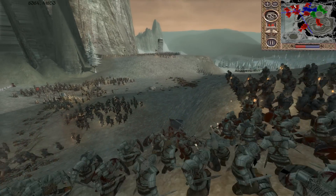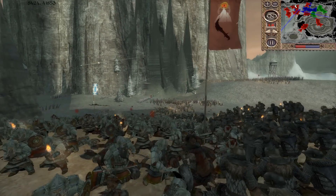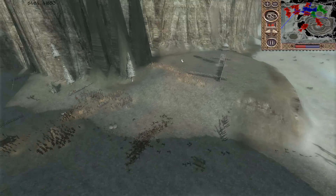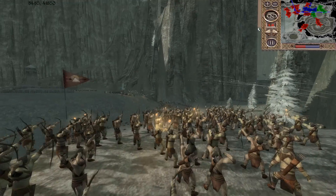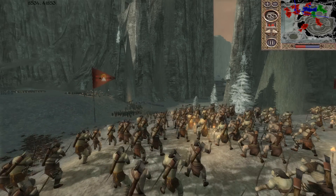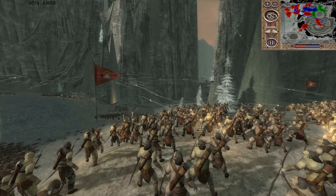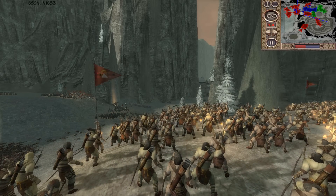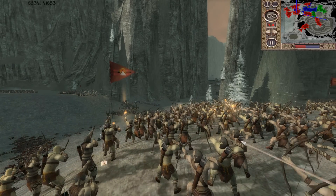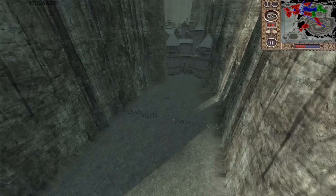I love just seeing that volley come in. Even though they're snaga archers, there are just so many of them and the rate of fire is so fast — they're racking up a lot of damage. Every volley might not be killing a lot of dwarves, but it's certainly weakening them. They're going to easily take out this outer defense. Great battle so far.